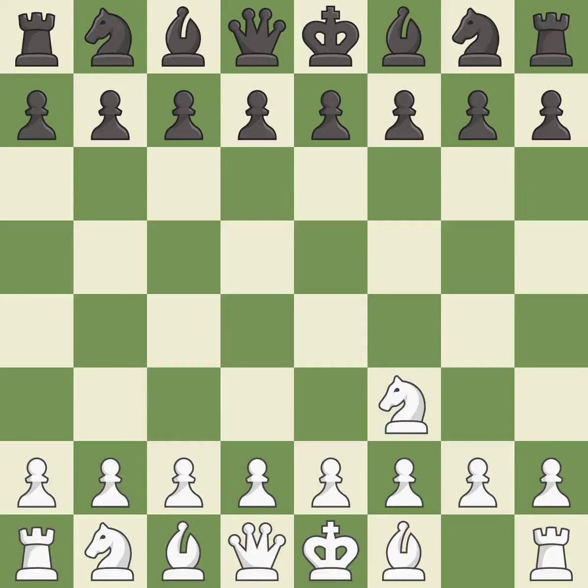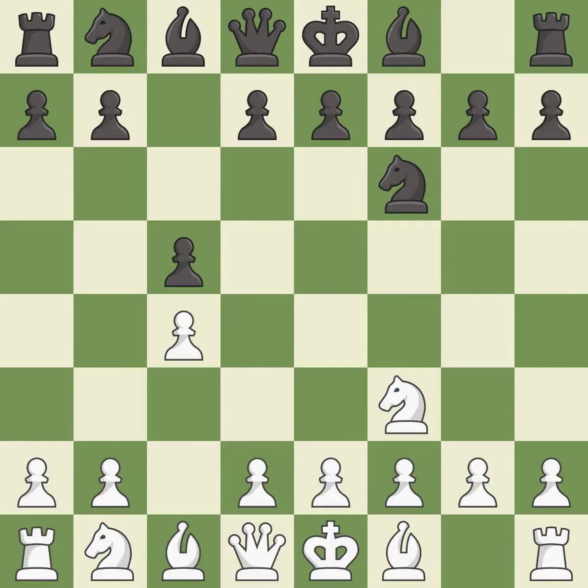The Réti is a less common but flexible opening that controls the center with the knight before committing a pawn. C5 controls the central d4 square. C4 gains space in the center and the queenside and prepares to develop. Knight to c3 activates a knight by developing it off its starting square, and c3 develops the knight toward the center, controlling the d5 and e4 squares, creating a threat to win a pawn.